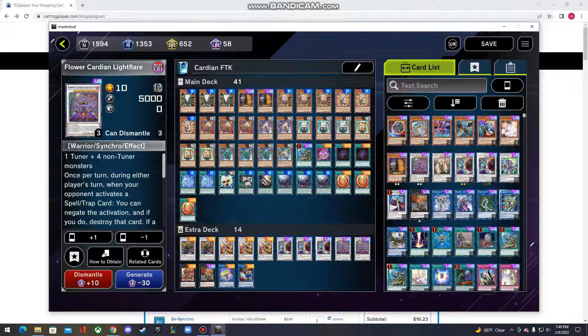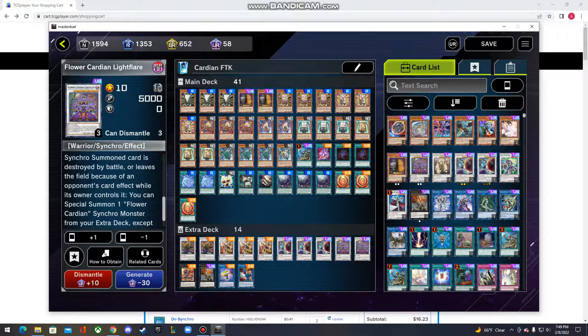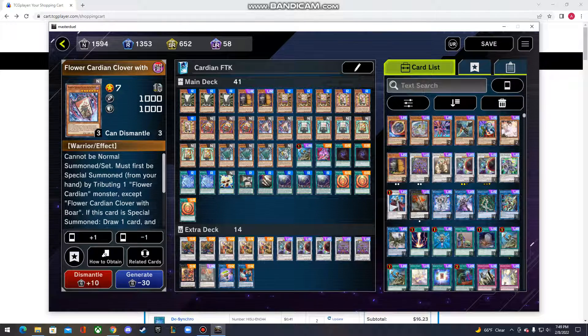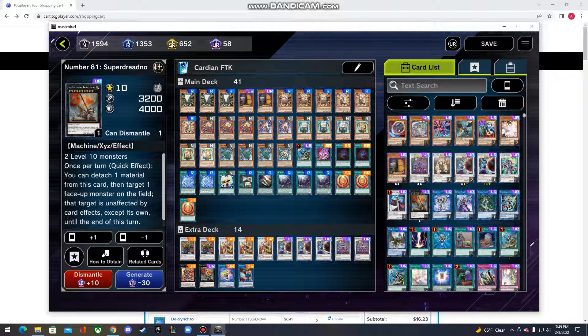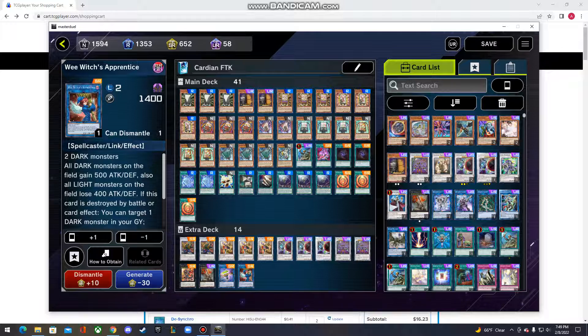The big daddy of the deck: two Flower Cardian Light Flare. Once per turn, during either player's turn, negate one spell or trap. Whenever your Flower Cardian Monsters fight an opponent's monster, the opponent's monster has its effects negated during the battle phase. And if, after he's Synchro Summoned, he gets killed by battle or destroyed by a card effect, you just summon one of the smaller versions — usually you go for Light Shower. Red-Eyes Flare Meadow, of course, for the two Clover. One Super Dreadnought for the Maplewood Deer. And one Underclock Taker — use it for the Synchros, just weaken the opponent's monster, attack, do some damage. And lastly, Witch's Apprentice to boost your field and recycle one to the Grave.